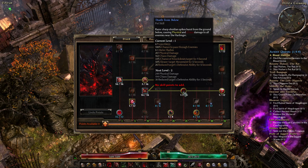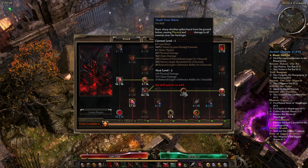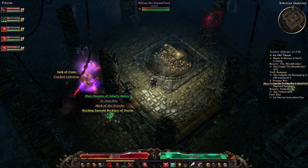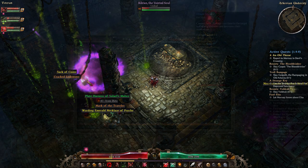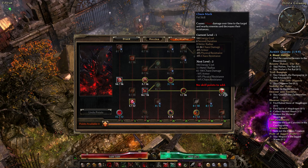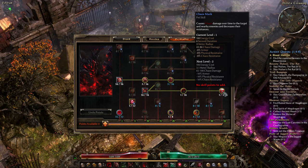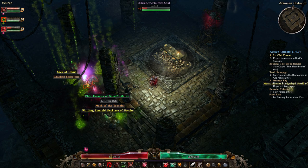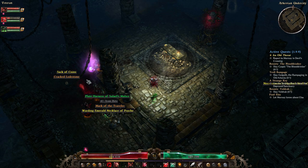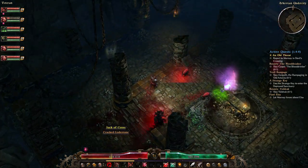You can teach your Harbinger the Death From Below skill, which causes Obsidian Spikes to erupt from the ground and deal physical and Chaos damage to enemies. It can also debuff them by knocking them down, slowing them, and reducing their defensive ability. The final ability of the Harbinger is Chaos Mark, which causes Chaos damage over time in a 3m radius, and more importantly reduces the target's armor, physical resistance, and Chaos resistance by 10%, making all your minions more effective against cursed enemies. Overall, the Harbinger is a great minion — less useful than the Devourer, but still important for its DPS and its buffs.